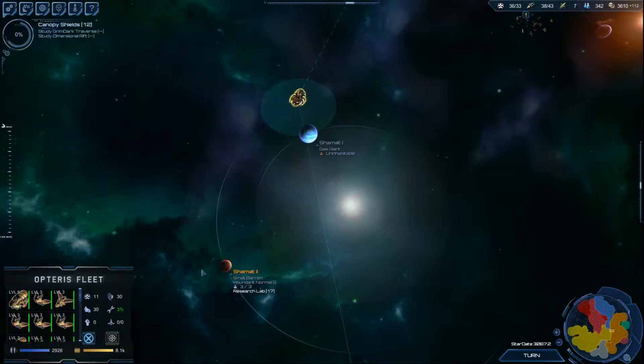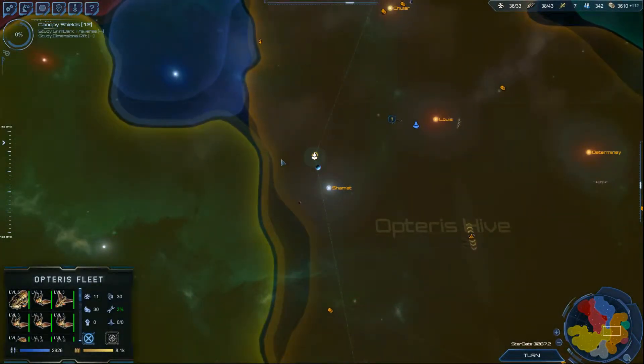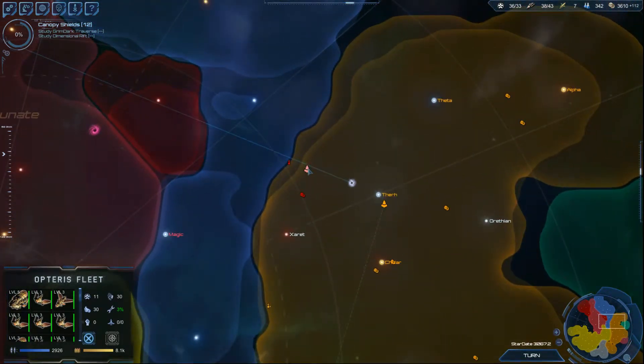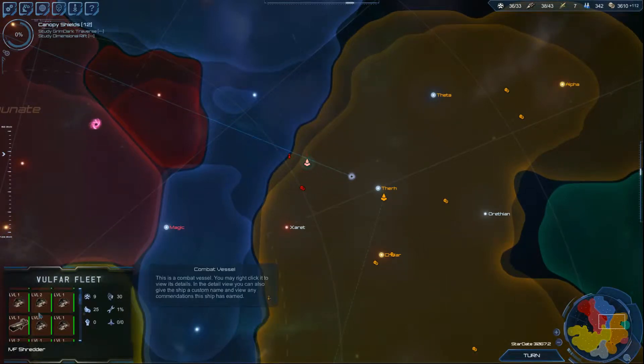So Shmat 2 is mine there, and conveniently enough we ended up getting the Sleigh Pen tech there. It's not really convenient because I actually don't think I'm going to use that tech at all. And I was going to reinforce everything to kind of push the deal with the Volvar, but they're already chickening out with their battleships.